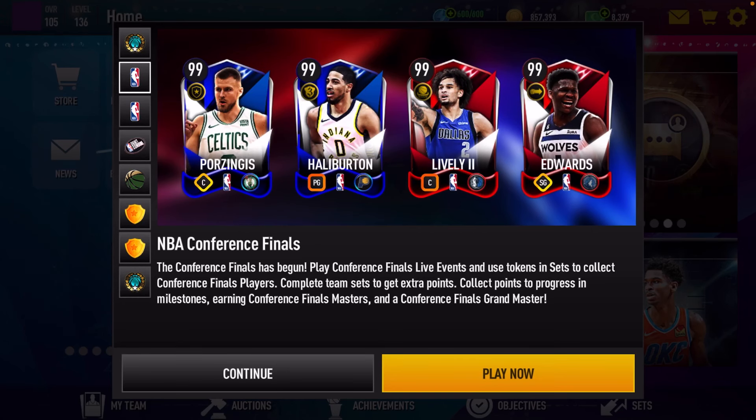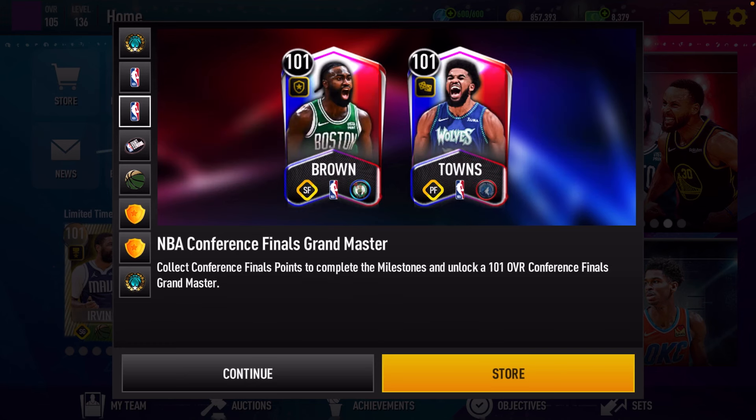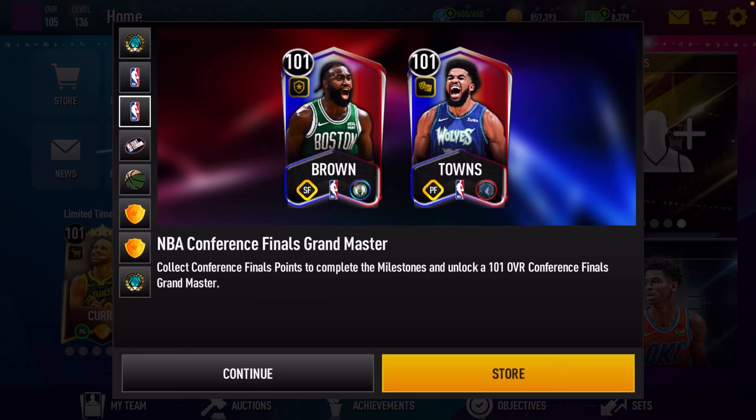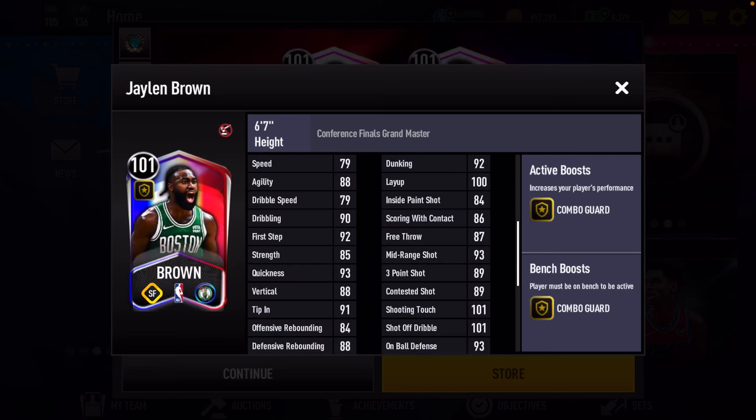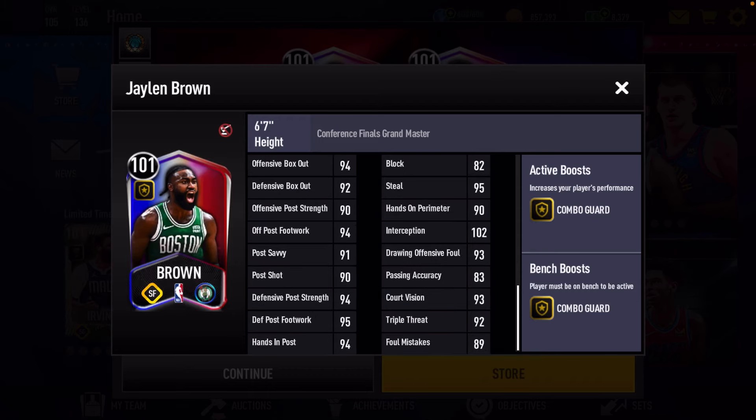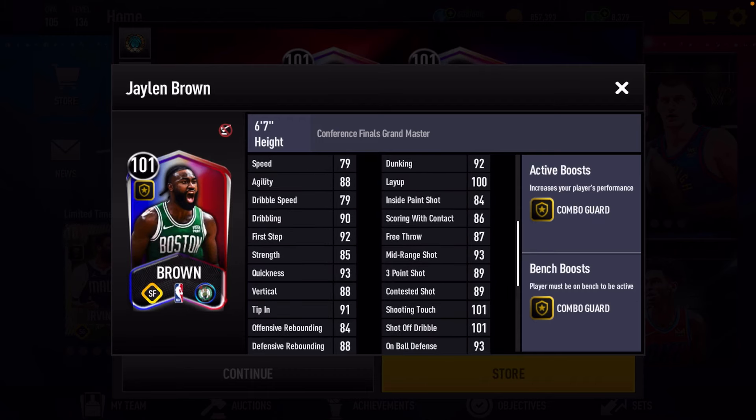So yeah, those Ant-Man stats are looking real good. Here goes our two grandmasters. It says collect conference finals points to complete the milestone to unlock a 101 overall conference finals grandmaster. We're going to take a look at both grandmasters and their stats. First up is a 101 overall Jaylen Brown. He has a plus two combo guard boost to the team. Good inside scoring — they've always made Jaylen Brown cards a bit weak, but this one is still pretty decent.